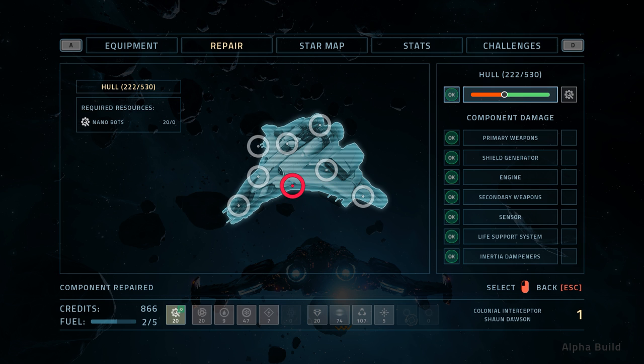We need to repair as best as we can here. 222 out of 530. We've got nanobots. Why isn't it letting me repair anymore? Maybe that's just showing me how far I can repair? It's not the easiest thing to figure out here. Primary weapons are okay. We need to get more nanobots because I don't think we have any anymore. 0 out of 20. The weirdest thing is with the repair system here. Require resources: 20, and I have none.